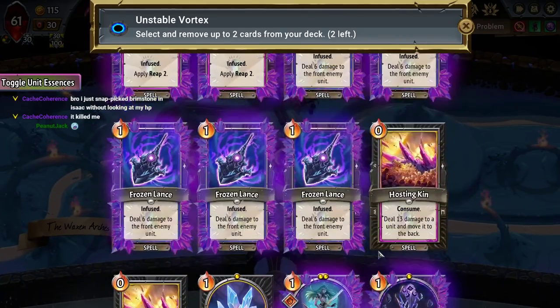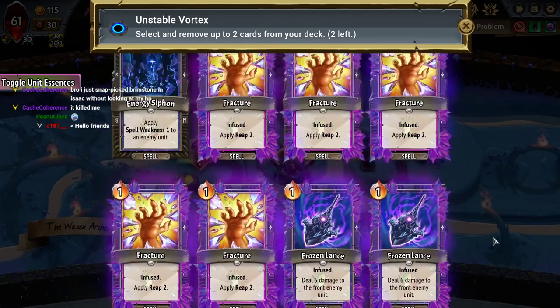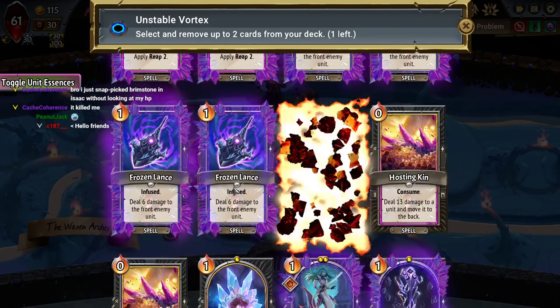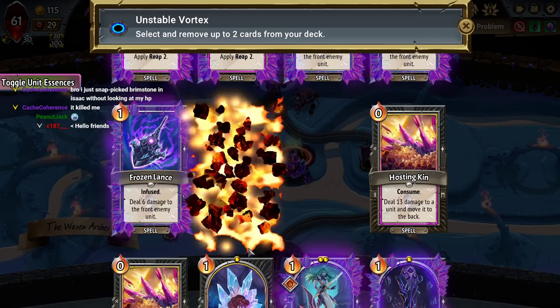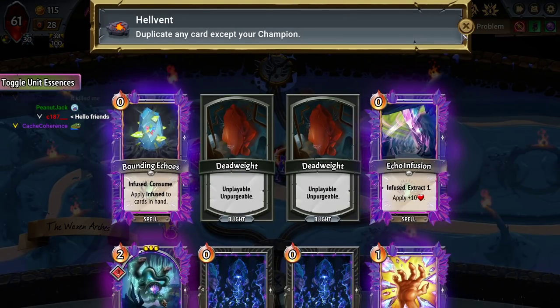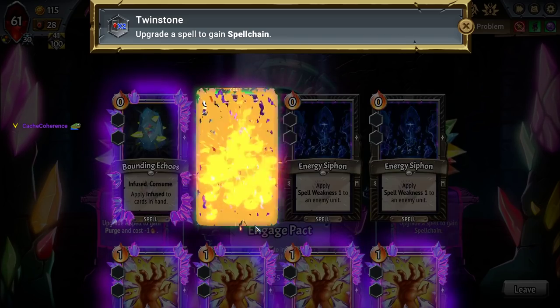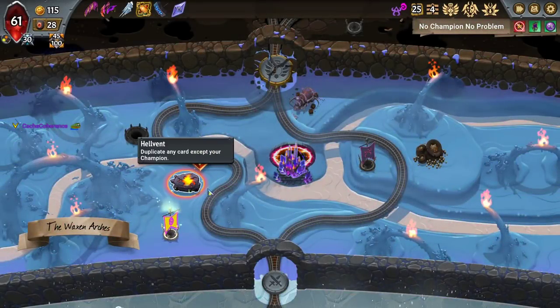Snap, pick, brimstone, and Isaac without checking and it killed you? Nice — that's the life right there. If there's a spell chain here, I can take it. Oh yeah. Now we're about to get somewhere weird, because I duped this bad boy.